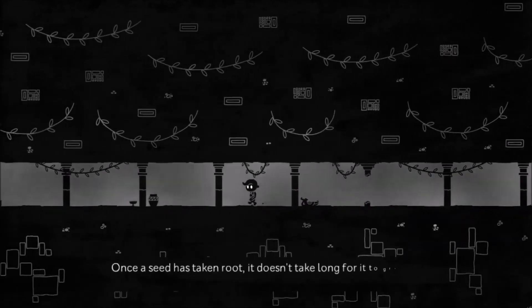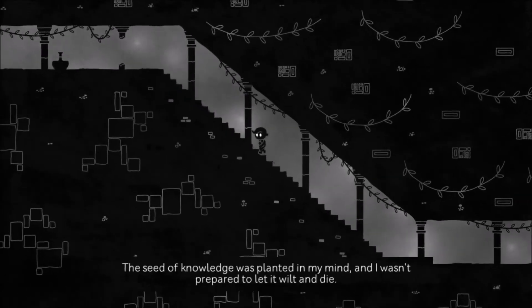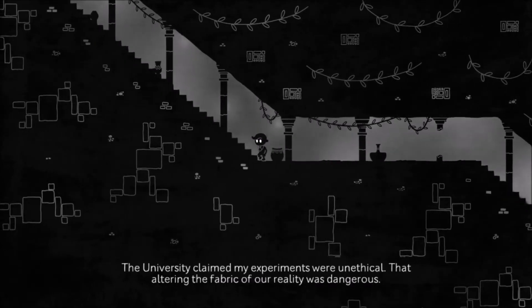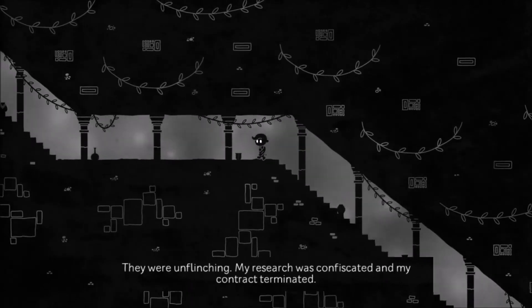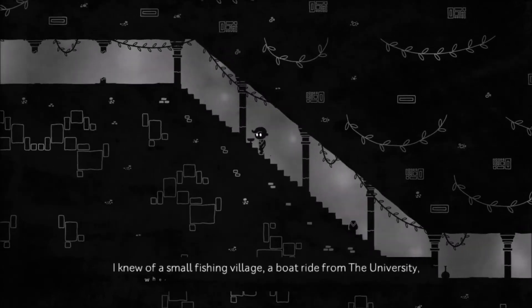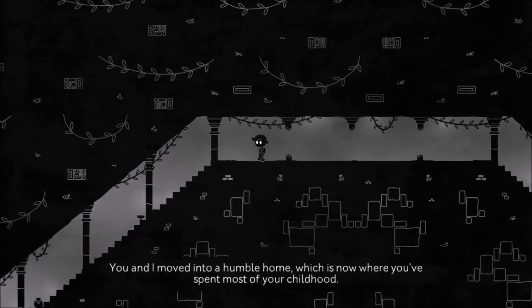Once a seed has taken root, it doesn't take long for it to grow — to nurture and blossom into something beautiful. The seed of knowledge was planted in my mind and I wasn't prepared to let it wilt and die. The university claimed my experiments were unethical, that altering the fabric of our reality was dangerous. They were unflinching — my research was confiscated and my contract terminated. Following my expulsion, I was left with no choice but to uproot and move us both far away. I knew of a small fishing village, a boat ride from the university, where I hoped my reputation wouldn't precede me. You and I moved into a humble home, which is now where you've spent most of your childhood.